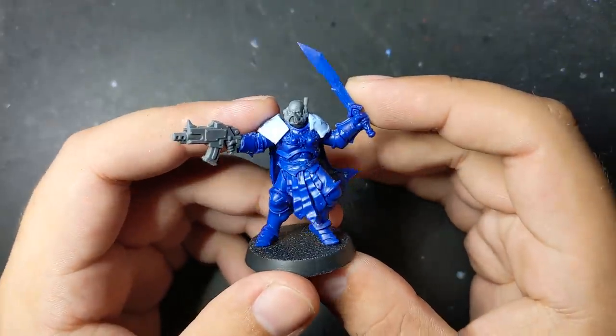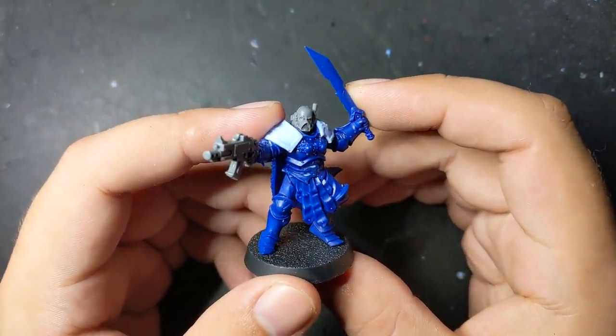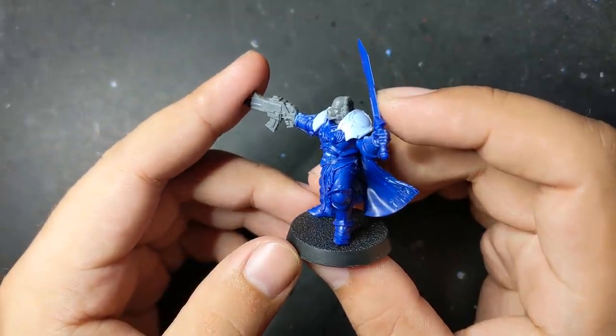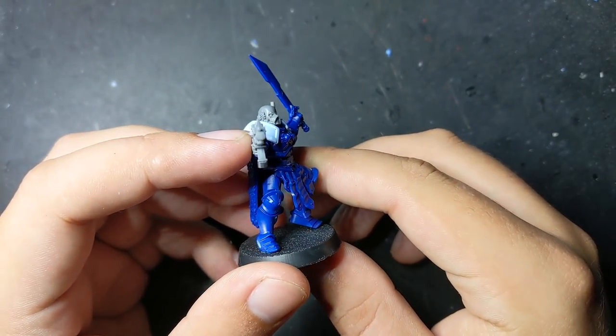For a head, I chose the Space Marine Commander one. It has a cybernetic look that works kind of perfect for the weirdness of a Techno Barbarian, and is the closest to a duck marine I'll probably ever make. Just as with my previous Techno Barbarian, it undercuts the golden sheen of his armor effectively.